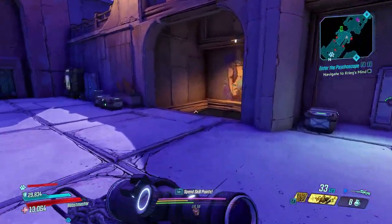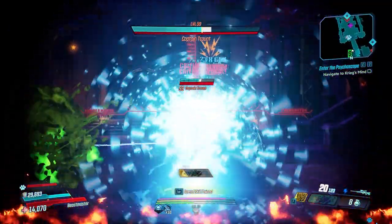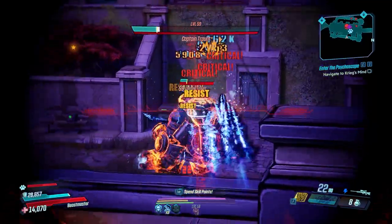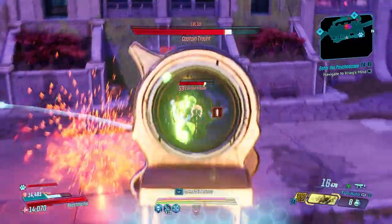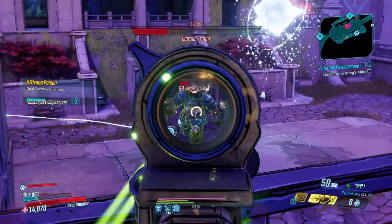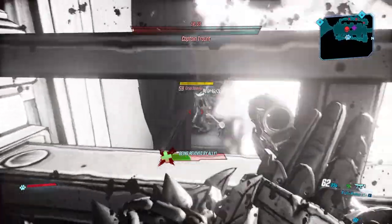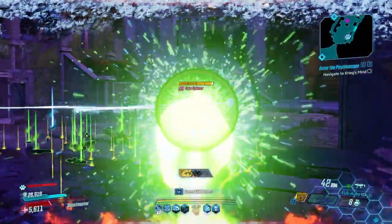We are running straight up here, dropping down here. As soon as you drop in, use your action skill. Pull out whatever shock variant of a high DPS gun you have, and then just unload on Captain Tront. As you're doing this, you're going to want to try and avoid all attacks as best as possible. Then once you've cut out his shield, pull out a corrosive or fire weapon and once again just absolutely unload on him. As you can see, even on Fight for Your Life, still kill him — and that's on Mayhem level 6.